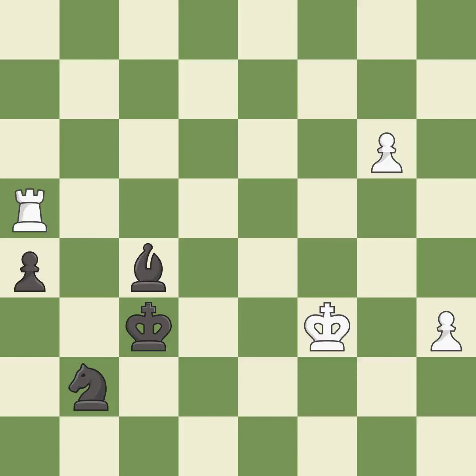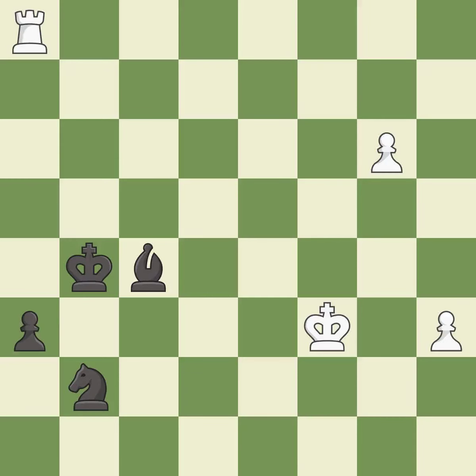This threatens to pin a bishop to the king — it is best. Right on target — it is best. This move puts the rook on a safer square — it is excellent. The passed pawn moves towards its goal — it is best. This prevents the opponent from being able to fork pieces — it is best. This evades the check from the rook — it is best.